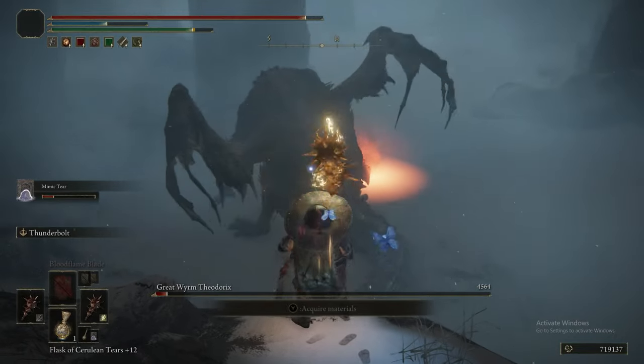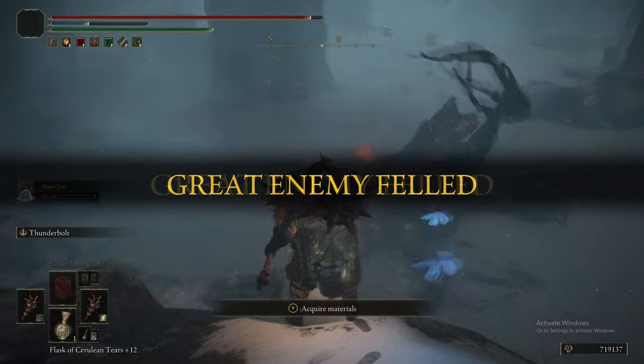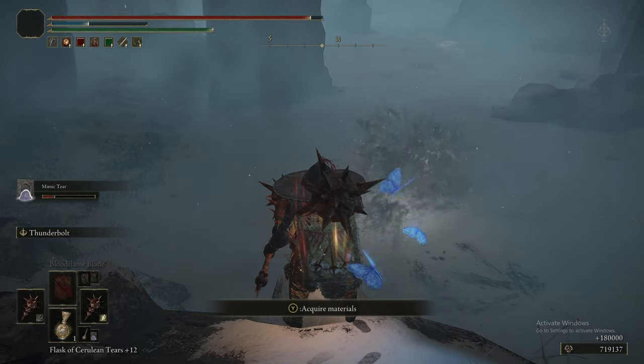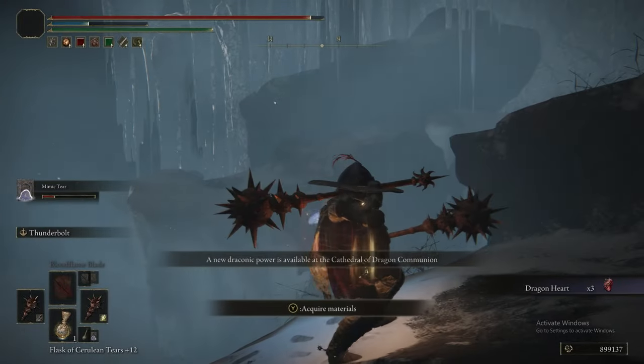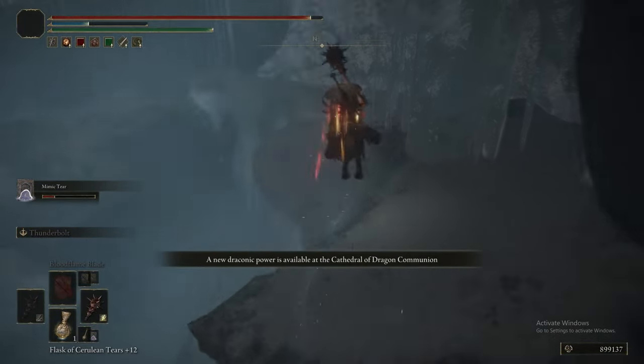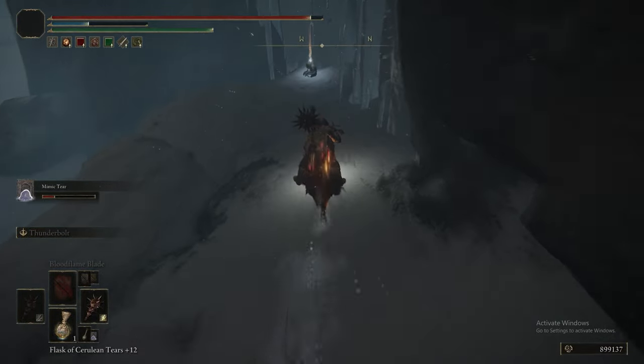Anything that deals percentage-based damage would be great here — Bleed, Frostbite, all of these tools. The reason we didn't get down and dirty with him is because he does a lot of single-hit damage and could very easily one-shot us. That's where all those edits came from — I'm pretty sure he killed us at least two or three times.